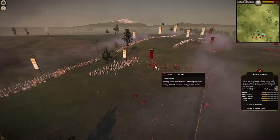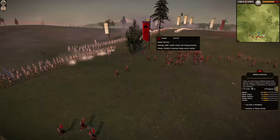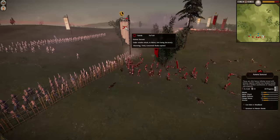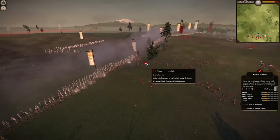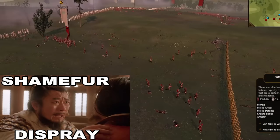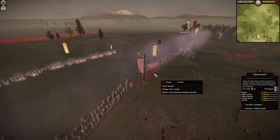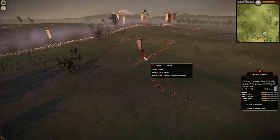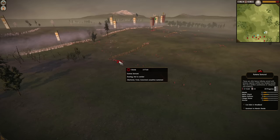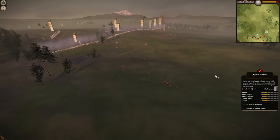This Katana Samurai unit has 103 men, only killed 16. This one has about 112, 133 — already suffering tons of casualties. You can see they're shaken, tired, concerned, losing the combat, flanks exposed. Wavering at 70 men — unbelievable. Broken, tired — 56, 55 men left, only 24 kills. Those Katana Samurai, 750 Koku worth, just absolutely shattered. The same happening with this Katana Samurai unit — just the superior firepower of all these guns firing at once on a concentrated mass of enemy units. Completely shattered. That's the epitome of what Matchlocks can do when killing enemy unit morale.